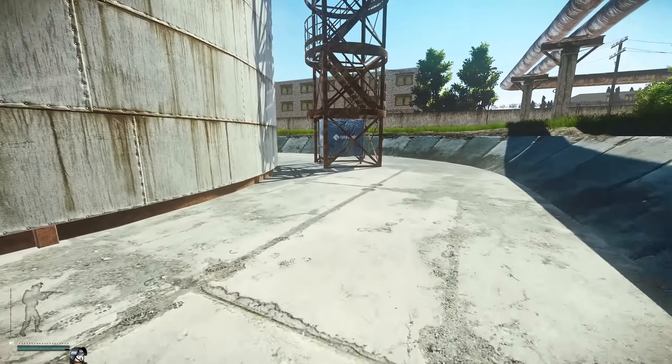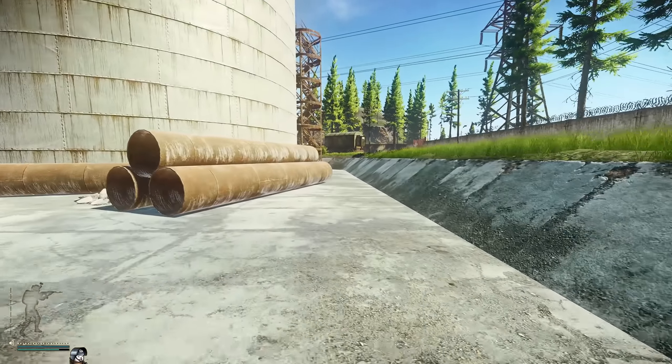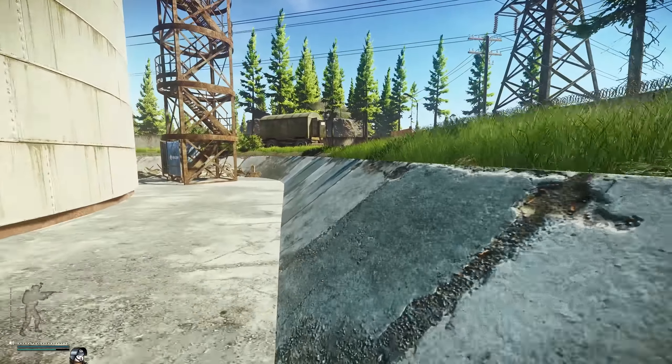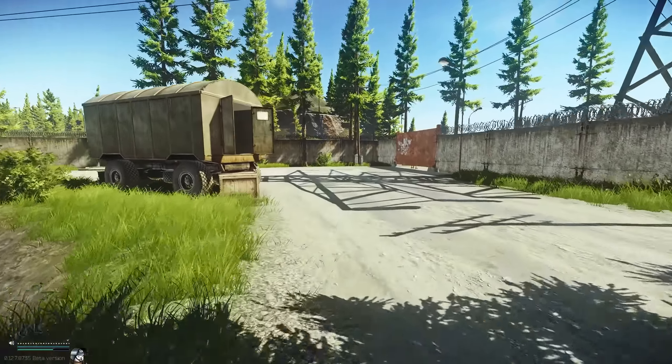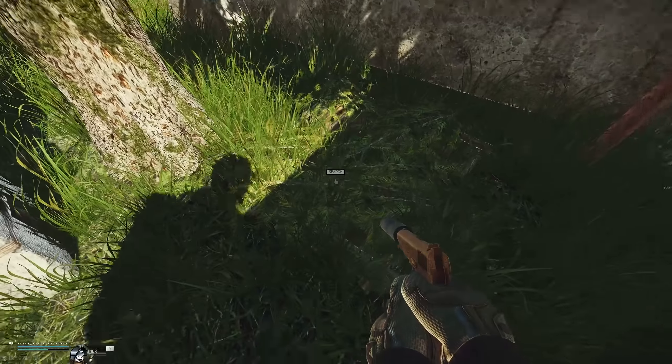Heading away from here towards the admin gate extract for player scavs, we're going to be heading past this little gypsy wagon, and in the back corner at the very last tree next to the gate is going to be another hidden cache.